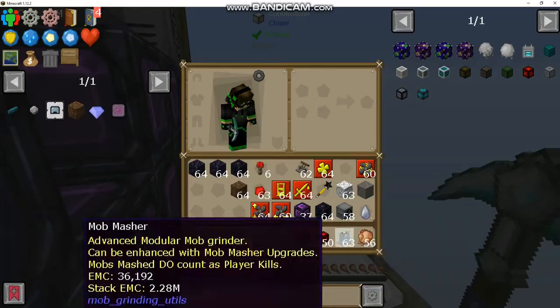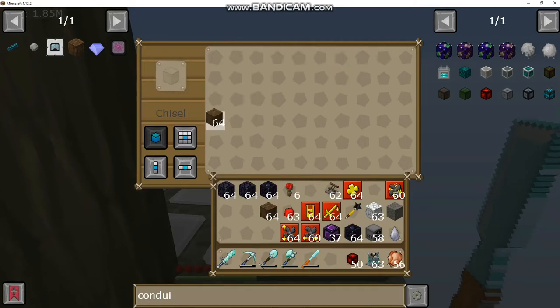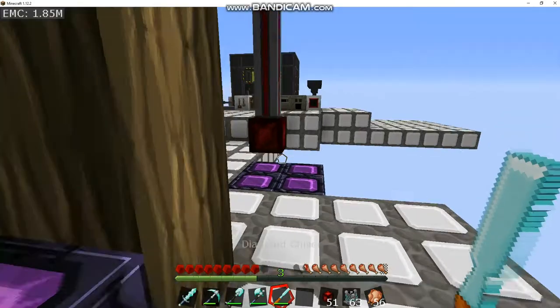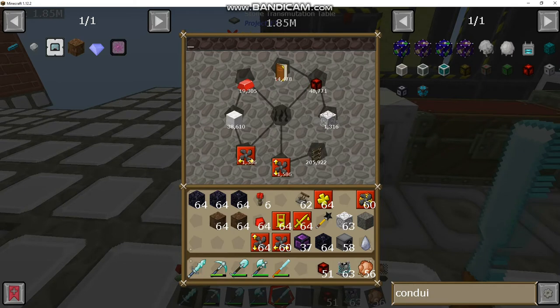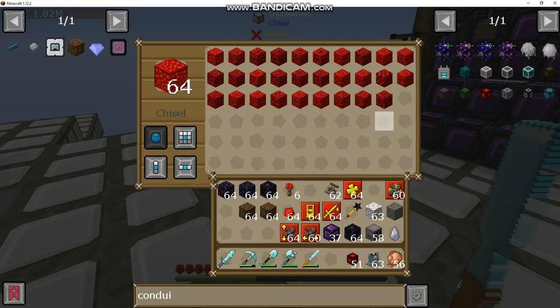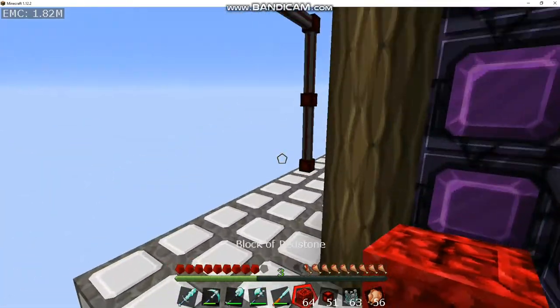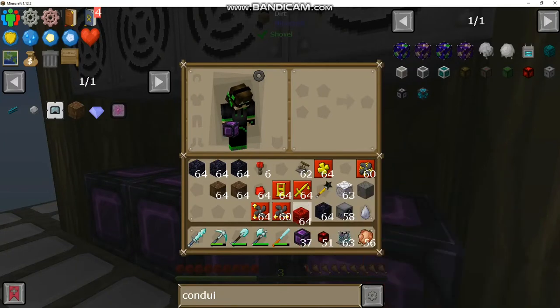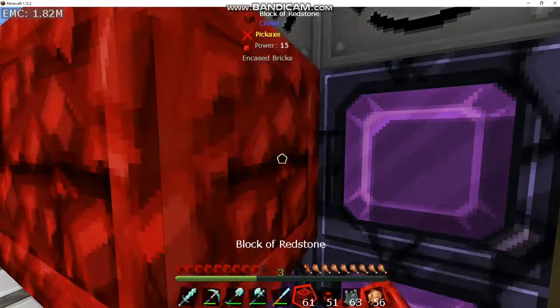Instead, let's chisel this. I don't want to use dirt because I'm going to put a drop of evil right here to make it produce a lot better, but I don't want to use obsidian for this little support wall. We could use redstone blocks — I mean, why the hell not? We'll place a lot of obsidian.